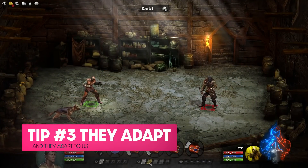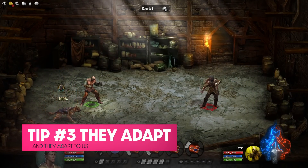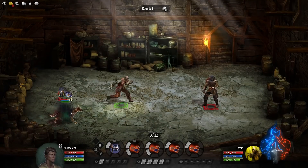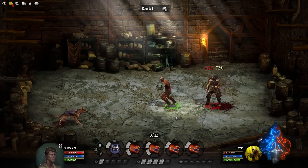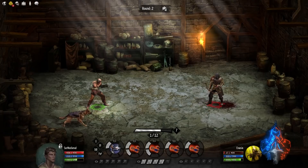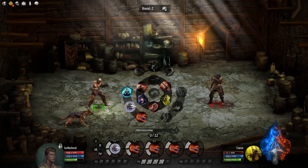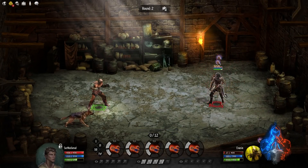The third tip adds onto this because the AI is also capable of adapting to the attack style you're using. Let's say you're in round 5 and you've used nothing but ranged attacks so far. Just like we can, the enemy will start to allocate more defenses in that category to try to further defend against your actions. So even if you're using 3-4 action points, it may not be the exact same chance to hit each time.